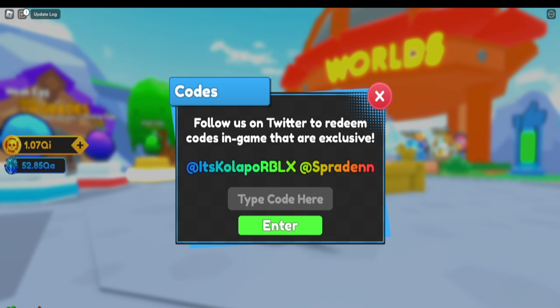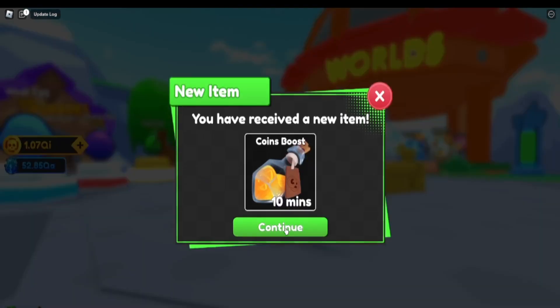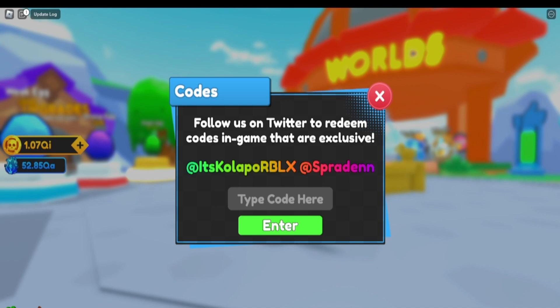If there are more codes I'll try to cover them. There's also one that's no longer in the game called 'get rich,' which was another coin boost. I usually check for expired codes and add them in as well. Anyways, that's all the codes!